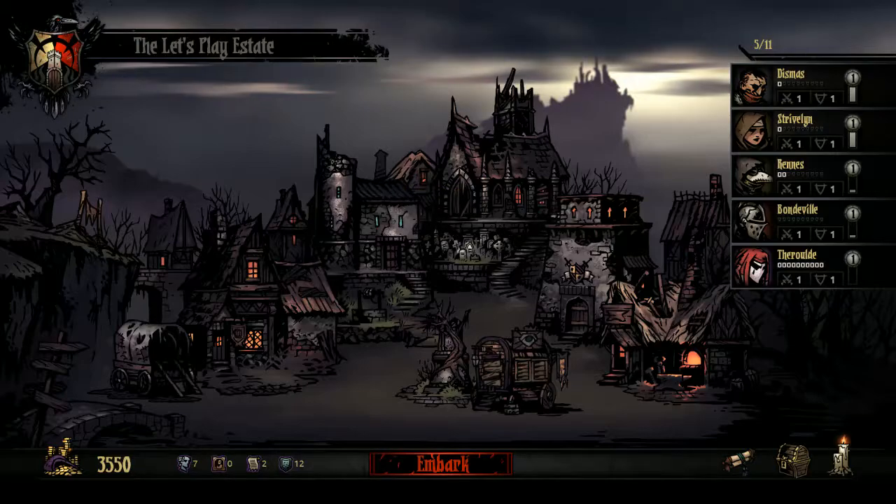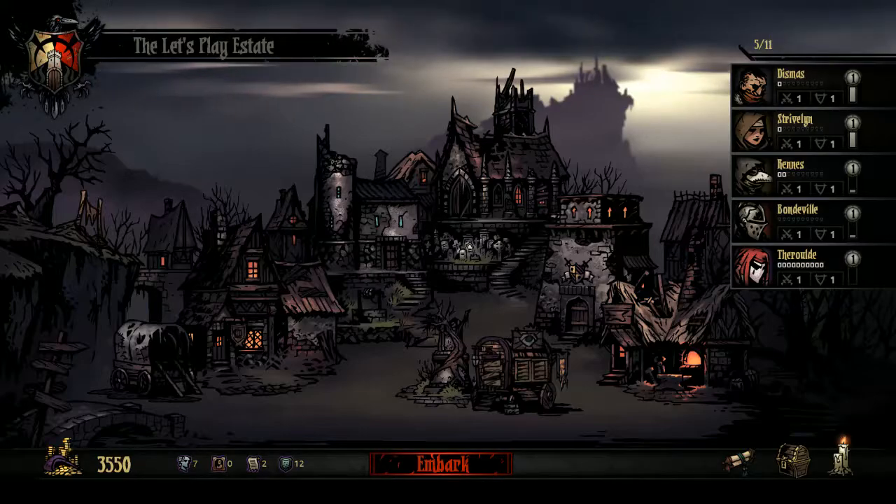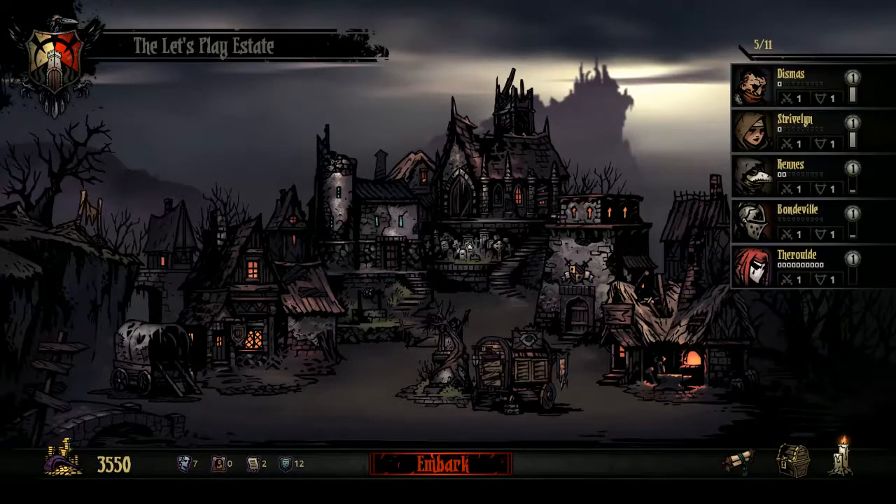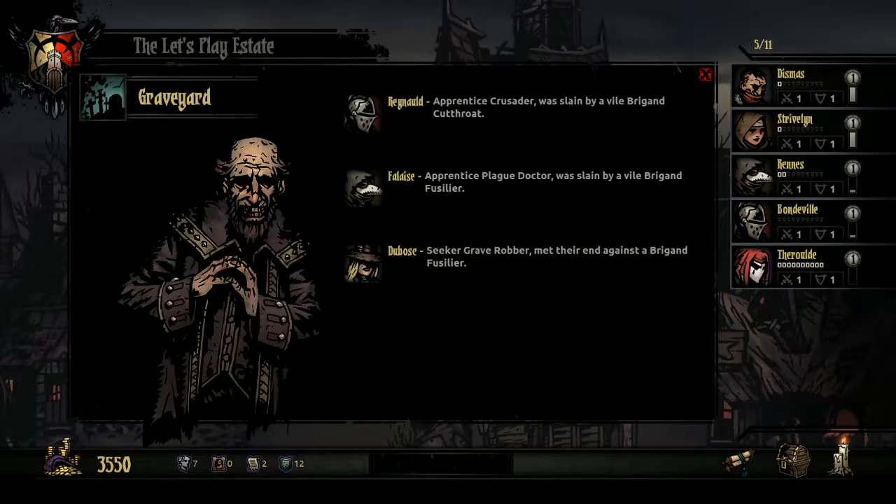The narrator speaks: 'I can still see their angry faces as they stormed the manor, but I was dead before they found me, and the letter was on its way.' That's like the third time we've heard that now. Welcome back to my Darkest Dungeon Let's Play. Last time we got our asses handed to us — very little gold, lost three heroes: two of our best and one new recruit.